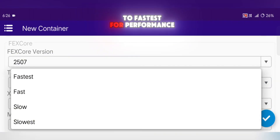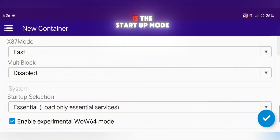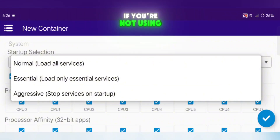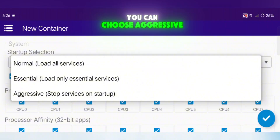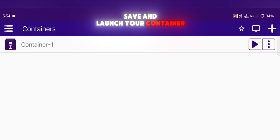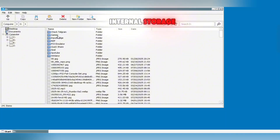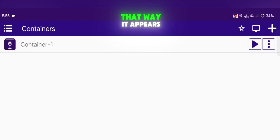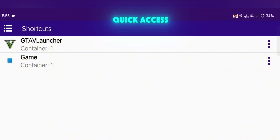Set TSO Mode to Fastest for Performance. One important setting is the Startup Mode: if you're using a controller, choose Normal or Essential. If you're not using a controller, you can choose Aggressive for slightly better speed. Once everything is set, save and launch your container. Now browse to your internal storage, locate the .exe of your game, right-click it, and create a shortcut — that way it appears in your Shortcuts menu for quick access.